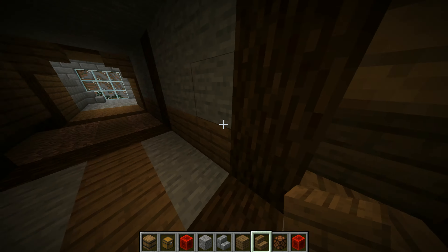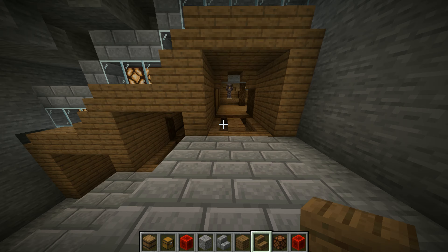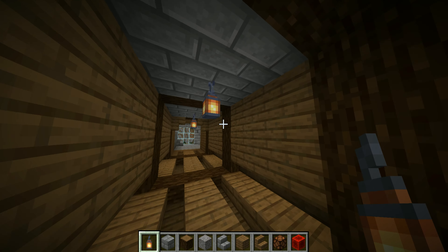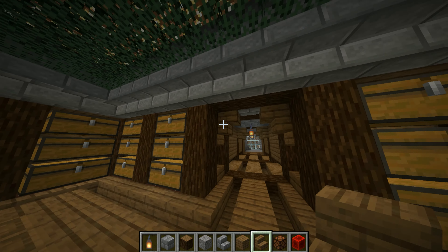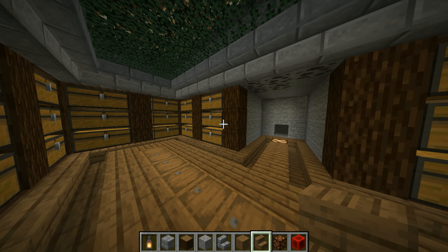On the front of each entrance, put a similar design as I do here. I would recommend putting down some lanterns in the hallways to keep it from being so dark. After you're done with the hallway, it should look something like that.